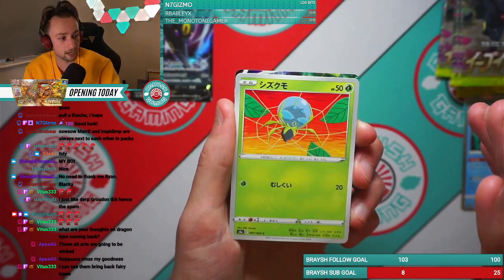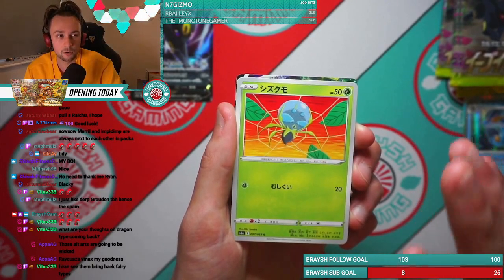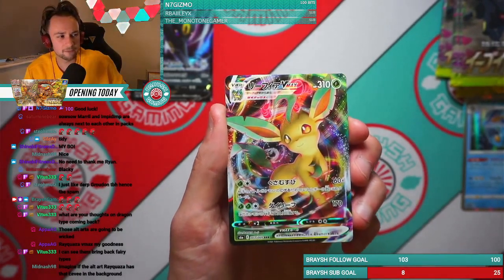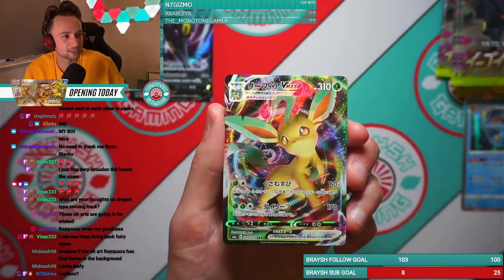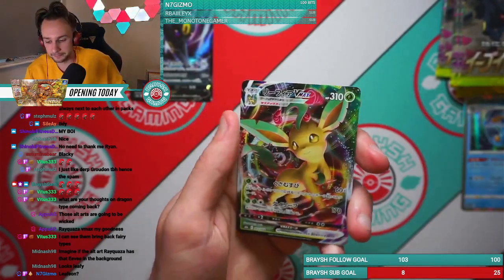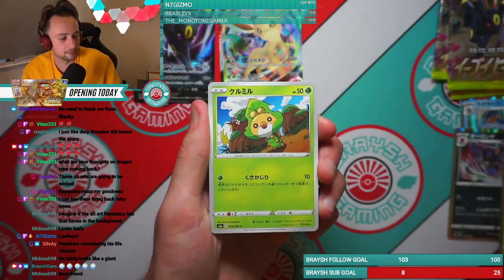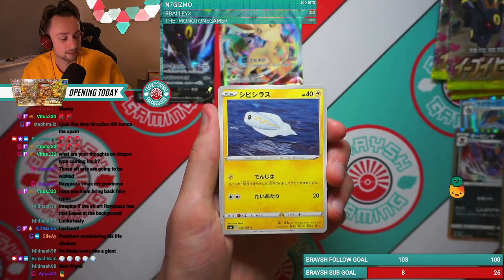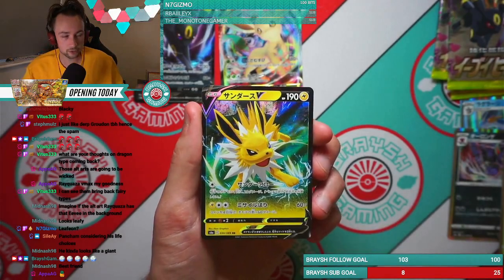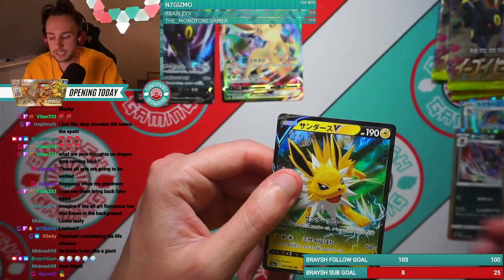First VMAX, guys - very exciting! Last time I think we got Sylveon and Glaceon, so we don't have Leafeon or Umbreon. It's Leafeon - did we get Leafeon last time? I think we might have done. This is a cool card. Another V card - Jolteon V! We got the Jolteon last time. I really like this card, I think it's pretty cool - probably one of my favorite V cards of the lot.